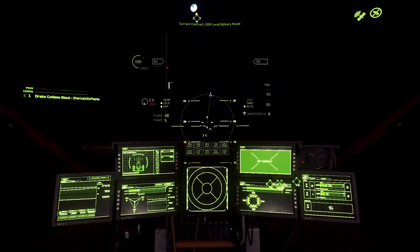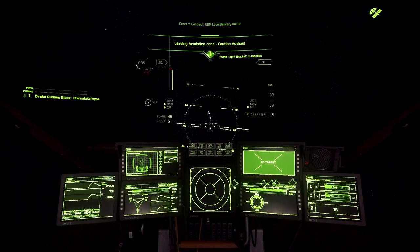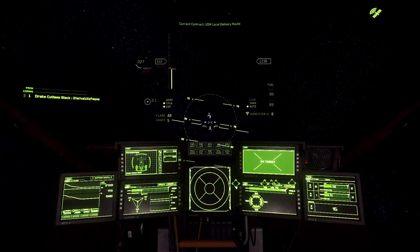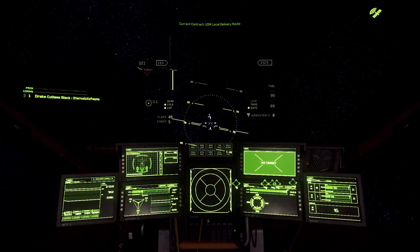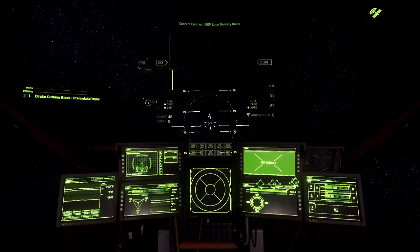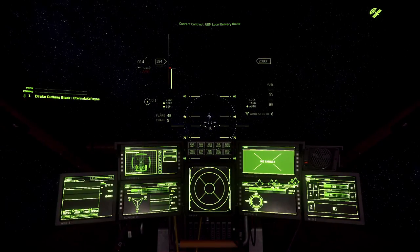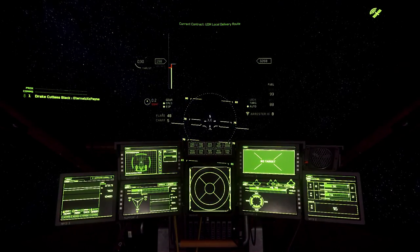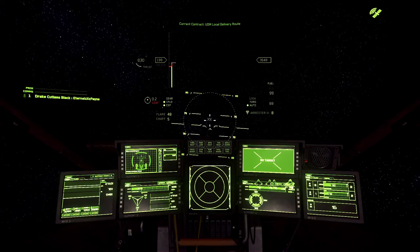Get up to about 3,500 meters, then go into your Skyline and plot a course for your first delivery. These delivery missions will help you learn how to plot courses and navigate different atmospheres in the game.